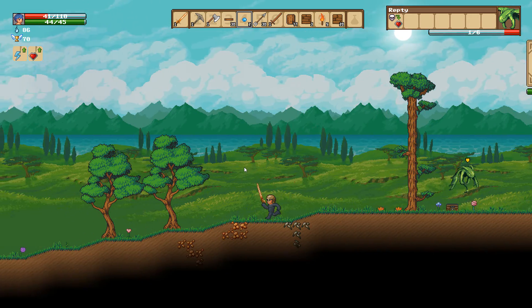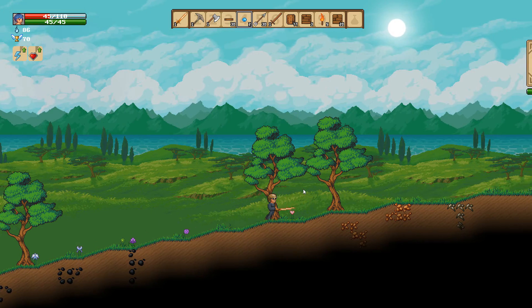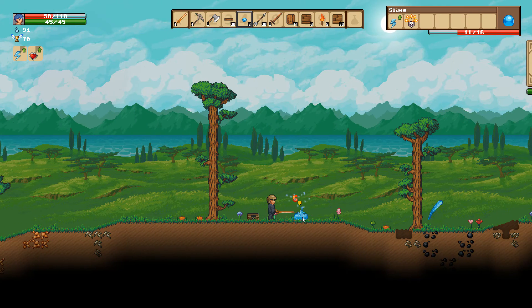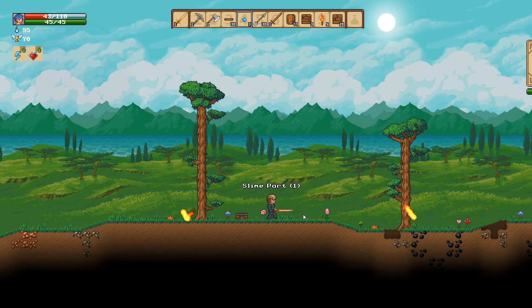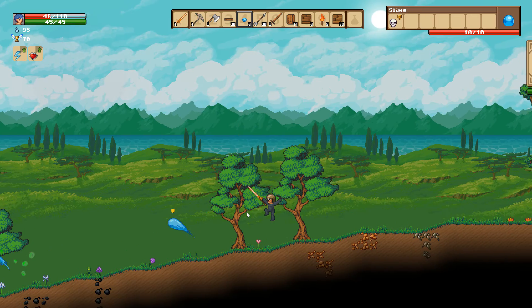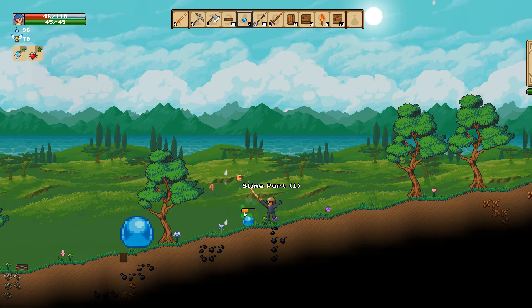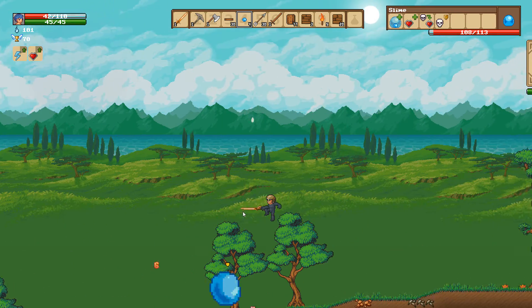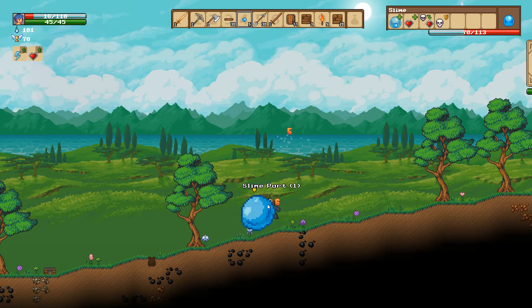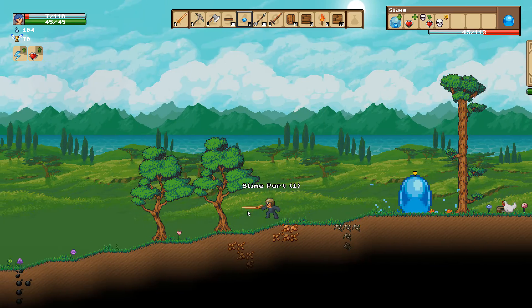I wonder if the projectile hitting enemies would damage them. Oh, that's a huge slime! He hits me every time he jumps. Dude this is bad, I don't know how to fight this one. I don't know how far or how high he's going to jump. I just want to get back to my health crystal — I'm not going to make it.